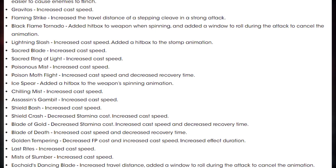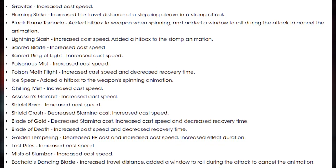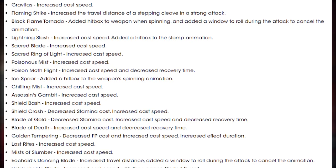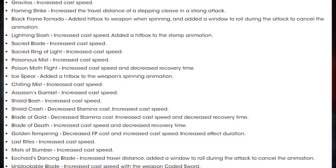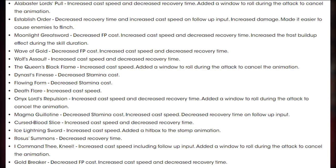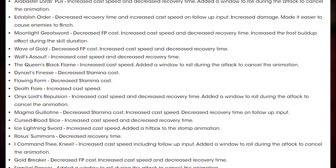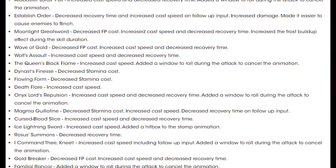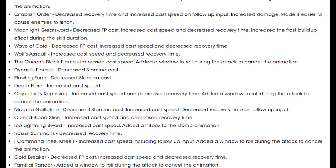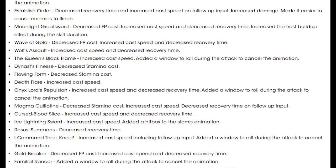Golden Tempering: decreased FP cost, increased cast speed, and increased effect duration. Last Rites: increased cast speed. Mists of Slumber: increased cast speed. Dancing Blade: increased travel distance and added a window to roll during the attack to cancel. Unblockable Blade: increased cast speed with the weapon's coated sword. Alabaster Lord's Pool: increased cast speed, decreased recovery time, and added a window to cancel. Establish Order: decreased recovery time, increased cast speed on follow-up inputs, increased damage, and made it easier to cause enemies to flinch.